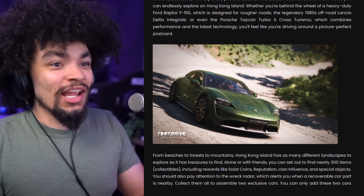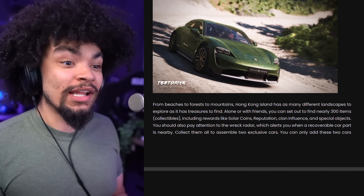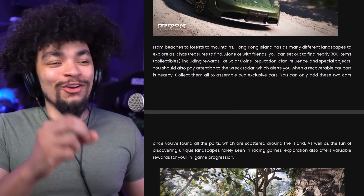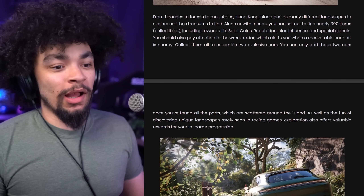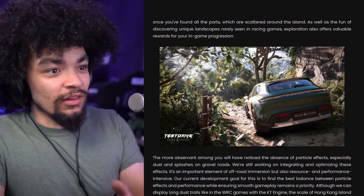The trailer we just saw is all about exploration - picture-perfect postcard locations from beaches to forest to mountains. Hong Kong Island has many different landscapes to explore. Alone or with friends you can set out to find nearly 300 collectibles, including rewards like solar coins, reputation, clan influence, and special objects. And of course you'll be able to discover wrecked cars - that is discovering, that is exploration, that is what I'm talking about. Once you've discovered all the parts scattered around the island, you get to claim the cars.